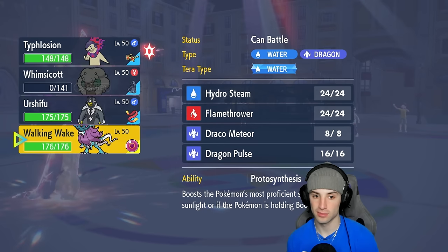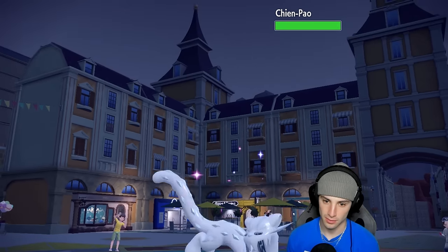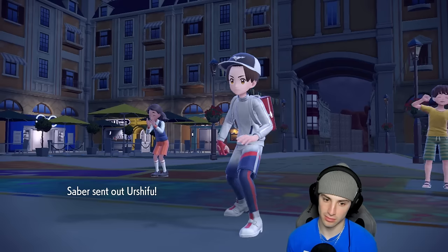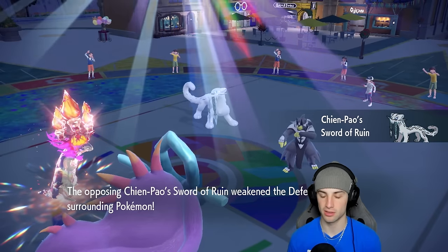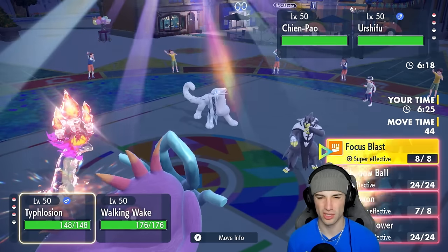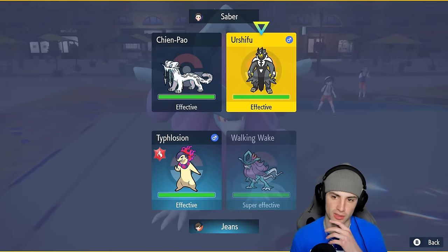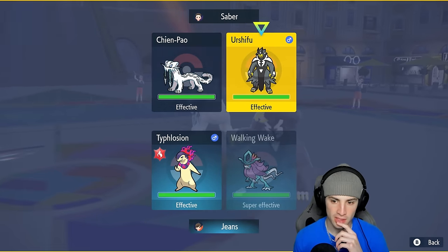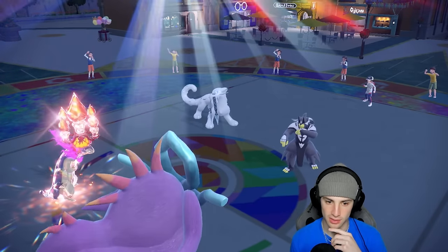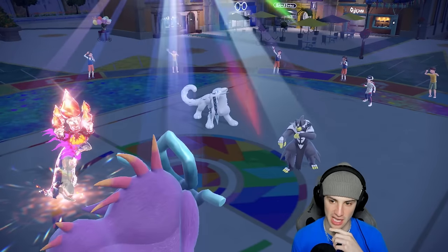Now we know they have Urshifu — I could bring out Walking Wake with Protosynthesis pop. I'd rather just save Urshifu for the back end, so I'm going into Walking Wake. They go Shenpao. We definitely still want to Erupt here — we have solid typing. I get my speed boost so I'm going to Erupt. Do I double down into Shenpao or Urshifu? I feel like we double down into Urshifu — Shenpao's most likely to Protect seeing Fire types on the field. Good call — Dragon Pulse going through, dealing massive damage to Urshifu.